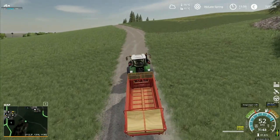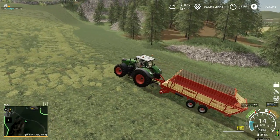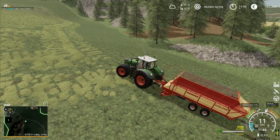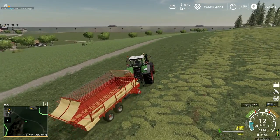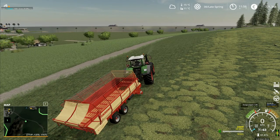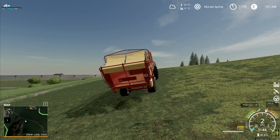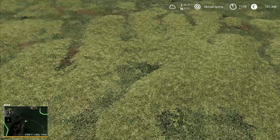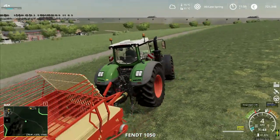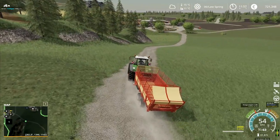It doesn't look like anything's changed here. Lower this one down - it does look a slightly different color. That's saying grass. I went over it with the hay turner and all we've got is still grass on the ground, so the hay turner has no impact whatsoever - it seems completely and utterly useless. I'll tip the grass out there now. There's a big difference between that and that - big difference between the two colors.